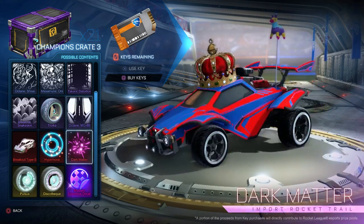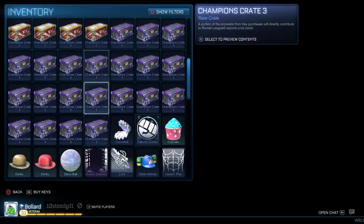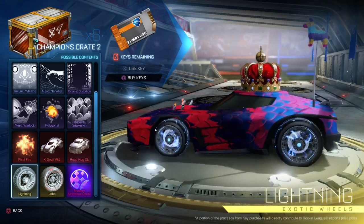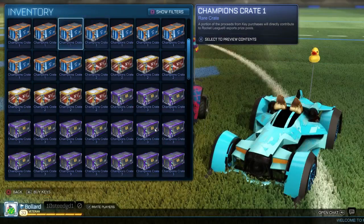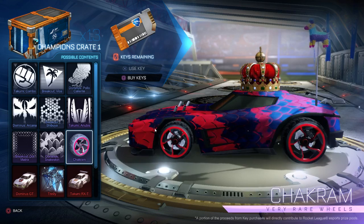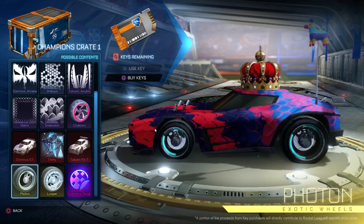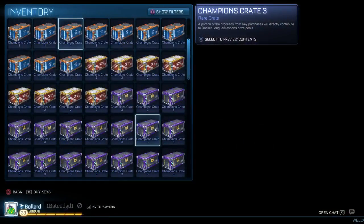I really quite like the boost trails in this. I really want this purple one because it's awesome - Dark Matter. My stream is like a minute behind you by the way. I dislike all of the wheels in this chest. I like the Troika ones but they're not very rare. Honestly I think the Chakram wheels are the best wheels but they're very boring. Photon are kind of cool - let's go for some Photon.